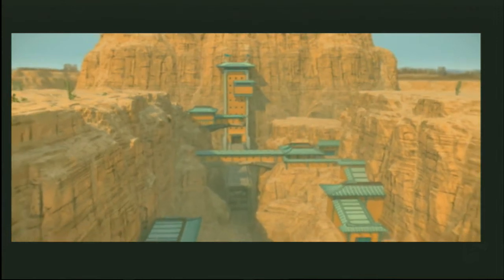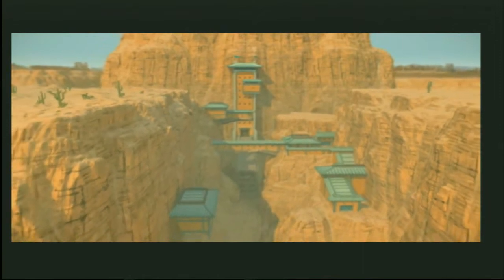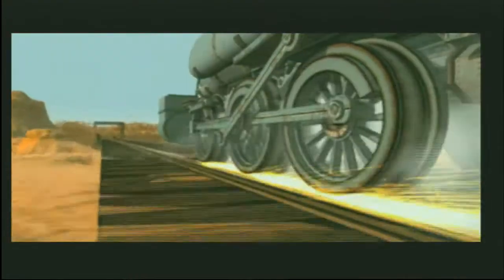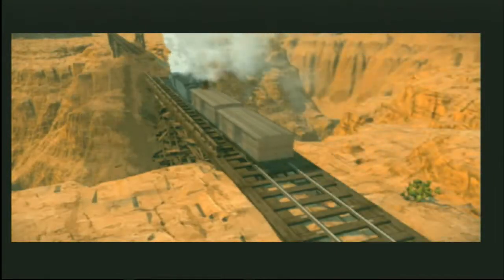This is a mid-game cinematic. We're going to show you the first half of this, but we're going to leave the rest to your imagination. Our hero has been chasing the villain across the desert, and his life is about to get a lot more interesting. It does actually continue into the rest of the scene, but you'll have to check it out in-game if you want to see the rest of that.